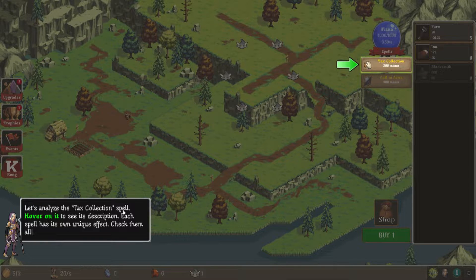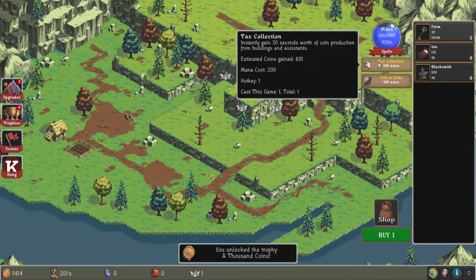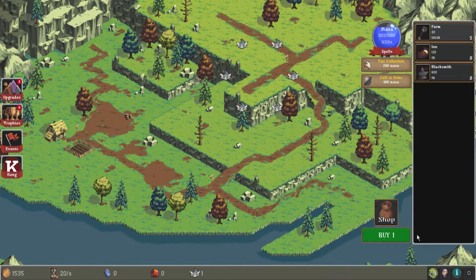Let's analyze tax collection. Hover over it. Now call forth — it basically instantly gains 30 seconds worth of coin production from buildings and assistants. Estimated coins, okay, so this tells you how much you're going to get. Mana cost — we have 1,000, it's going to use 200 of it. Perfect. So this has got our ability. I don't know how often that regenerates. Half of one mana per second. Ouch, it's kind of pricey. Got an achievement for it.